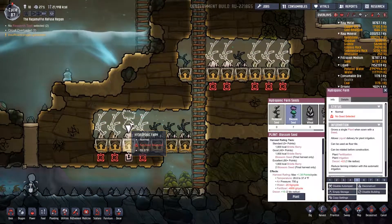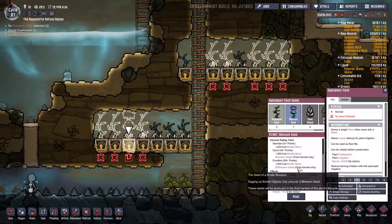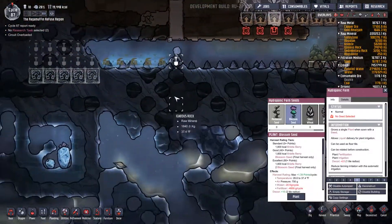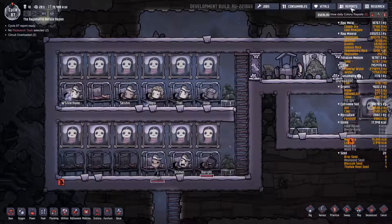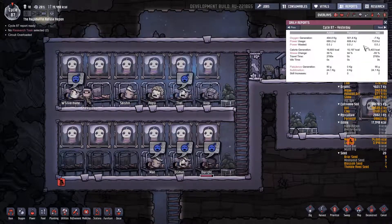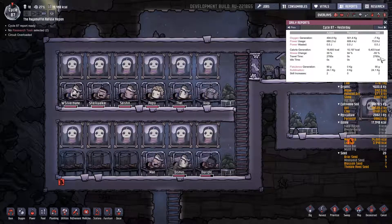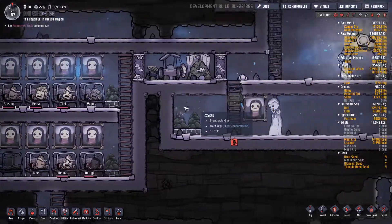Could we put a bristle berry seed in here? Temperature is about 59 — what temperature does it want? Basically around freezing, so that's not going to happen anytime soon. Everyone's going to bed — let's see what the report says. For the last day we did lose a little bit of oxygen — seven kilograms is quite a bit. But we are still kind of in the positive for food, and our stress is still pretty low.